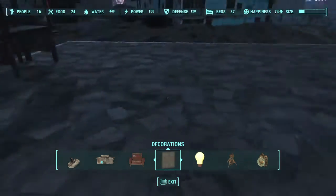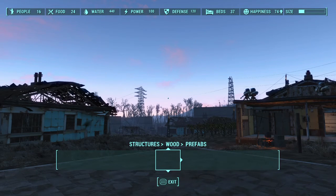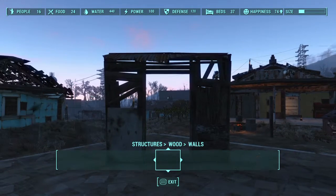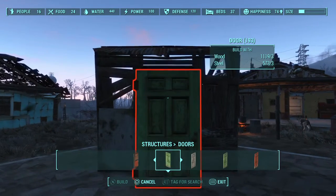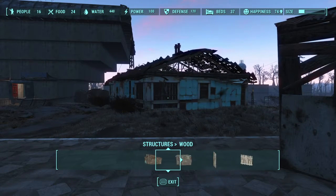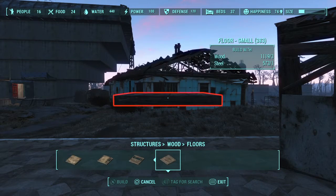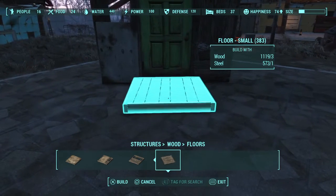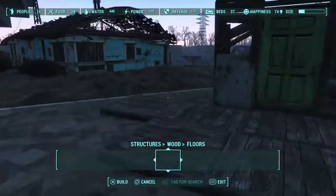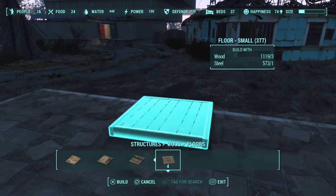We're going to start off on a flat surface. We're going to need a doorframe, obviously a doorway, and then we're going to need a door — any door is fine. And then we're going to need small floorboards. Place one there, get rid of the doorway, and place another one on the side.